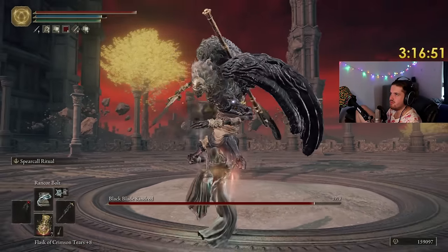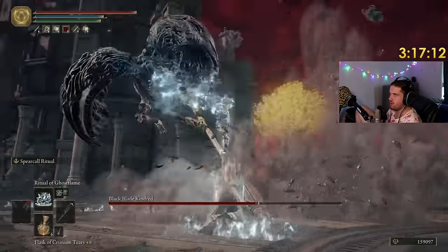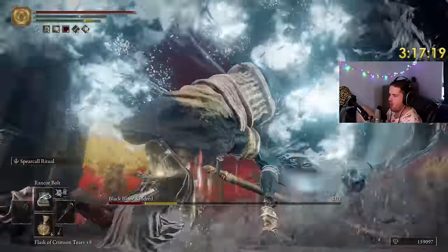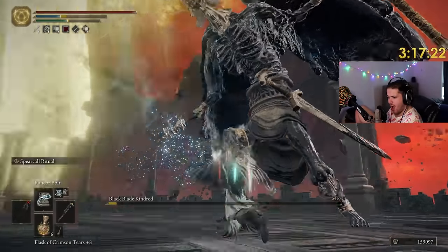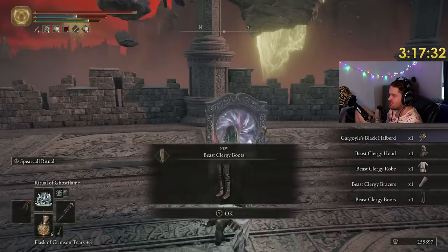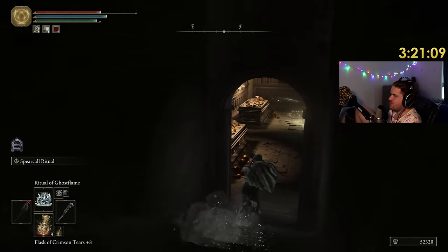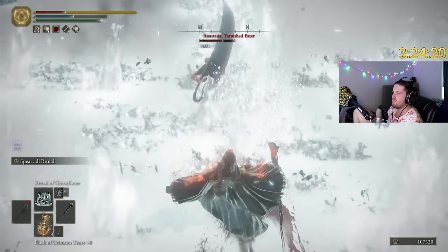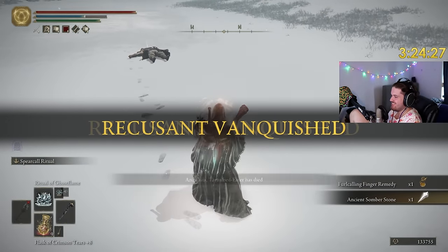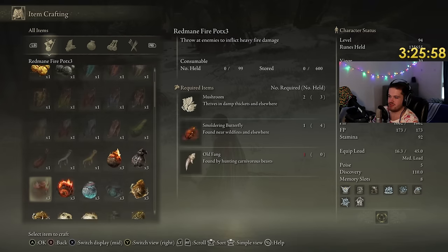I might die from that. Oh no. Holy shit, Ritual Ghost Flame just did way too much damage. I think I'll upgrade the staff to plus ten and we'll go fight Fire Giant. It's absolutely absurd.